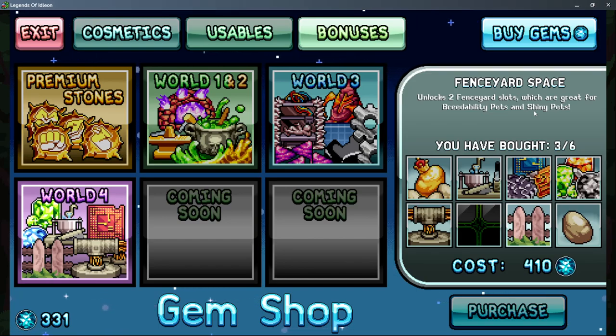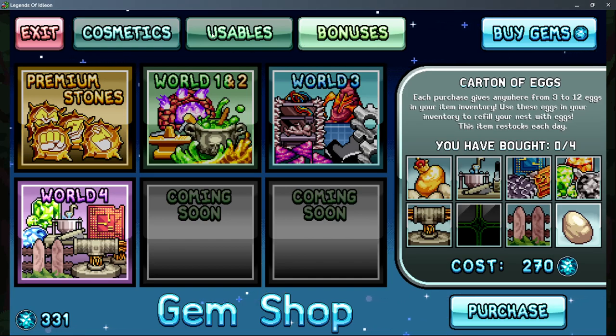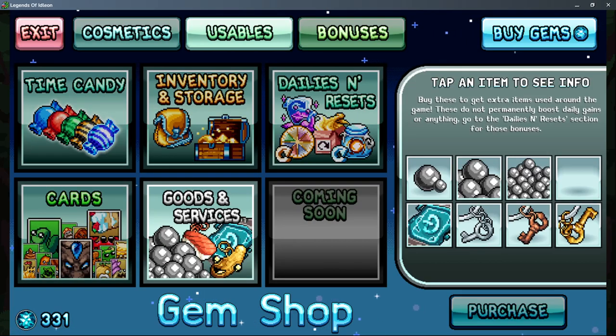Fencer spaces I don't really recommend until maybe shiny pets come out. The first couple levels of breedability you get really quickly, and after that they're agonizingly slow — it doesn't matter how many fence yard slots you have. Daily eggs you can buy if you want to speed up your breeding process, depending on how many gems you have to spend.